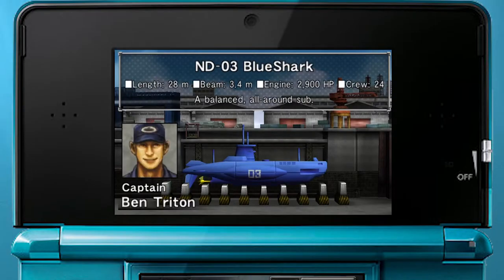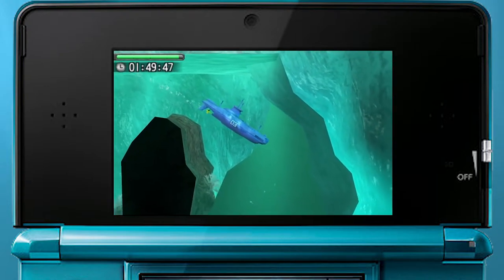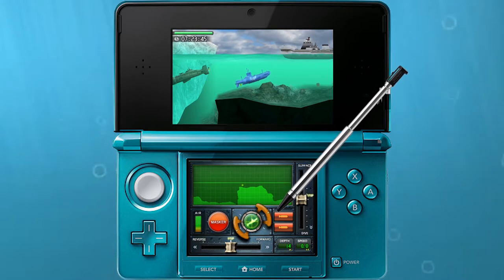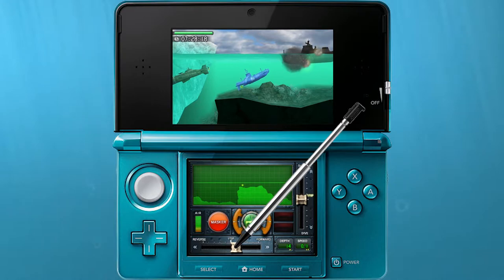The ND-03 Blue Shark, led by Ben Triton, is a very balanced, all-around submarine. Being twenty-eight meters long and sporting twin torpedo bays, it is a submarine suitable for almost any task. You can never go wrong picking the Blue Shark.